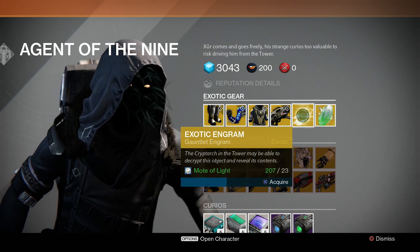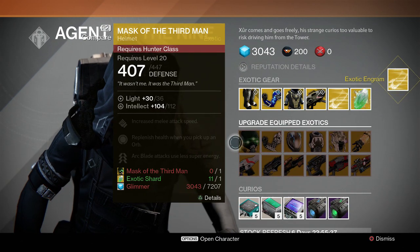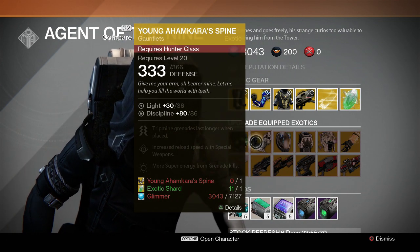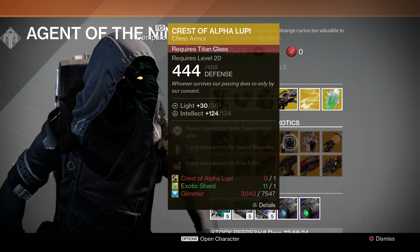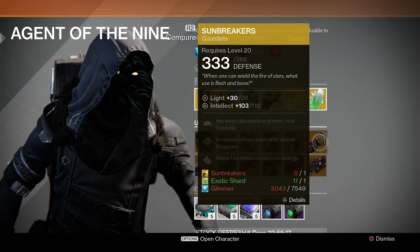I'll take one of those. He also has Exotic Shards. And then to upgrade, he's got Mask of the Third Man, Young Ahamkara Spine, Helm of Inmost Light, Crest of Alpha Lupi, Skull of Dire Ahamkara, and Sunbreakers.